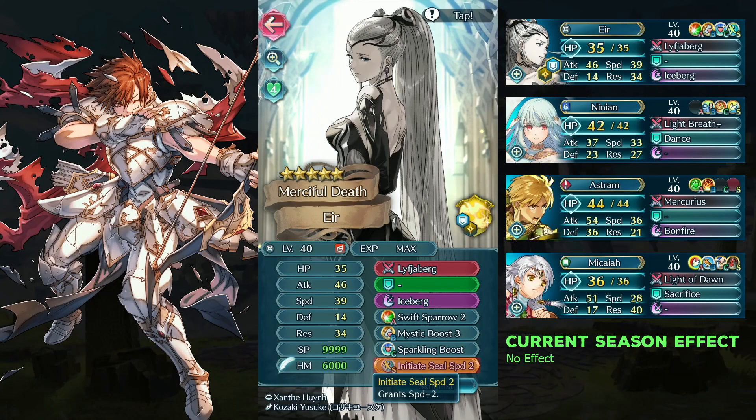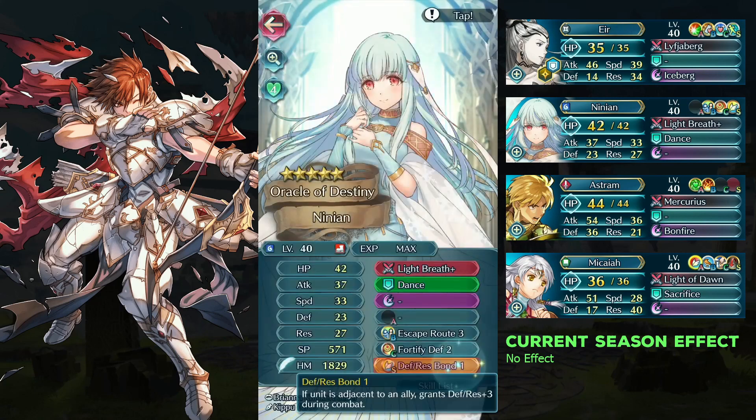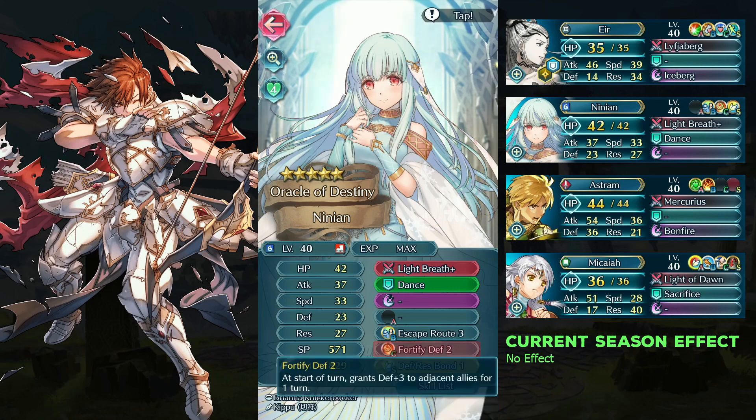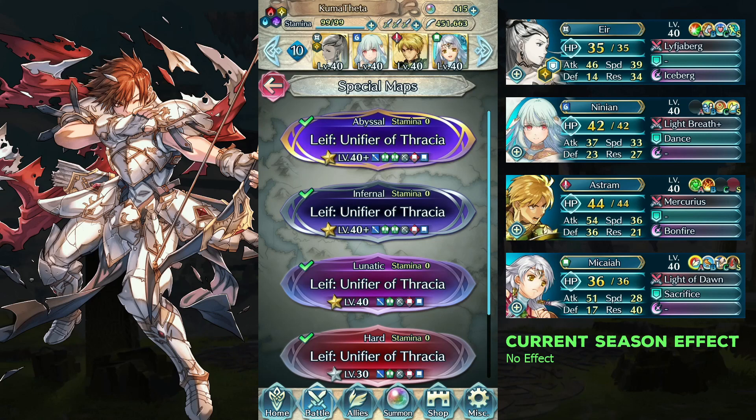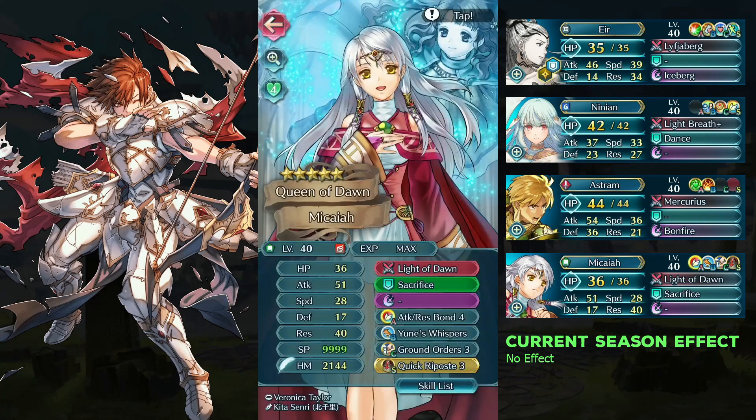Yir is using Speed Plus 2. Ninian is using Defense Respawn 1 — you may also give her HP Plus 4. She is using Fortified Defense 2 as her C skill. Bathe Makaya is using Kilout seal; Kilout 1 should be enough.